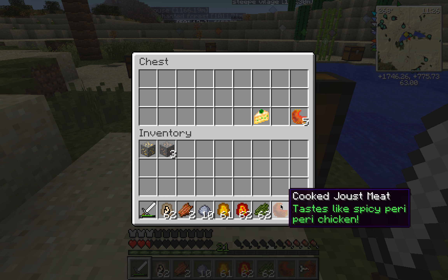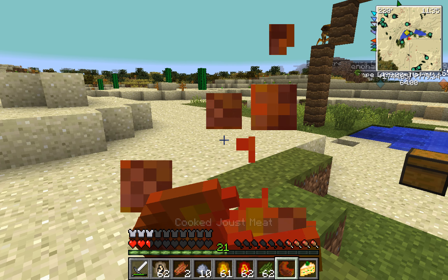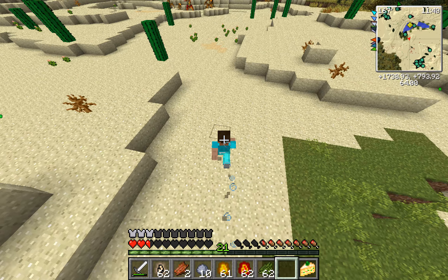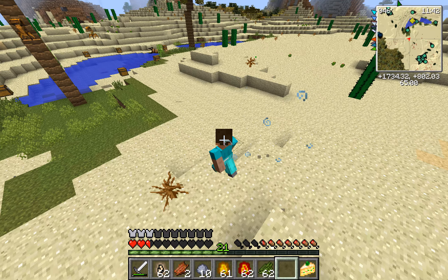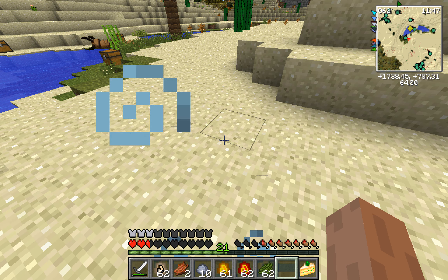So I'm like starving to death, so let's eat this. Okay, I'm like starving. So it gives you three bars and then it gives you swiftness. Look at how fast I'm going. Okay yeah, this is actually extremely fast. So yeah, you can go extremely fast with this thing.